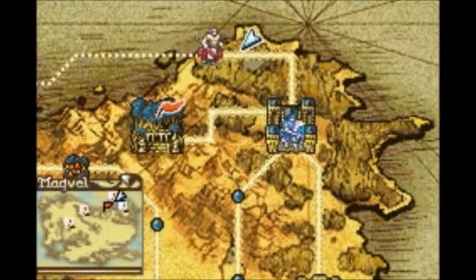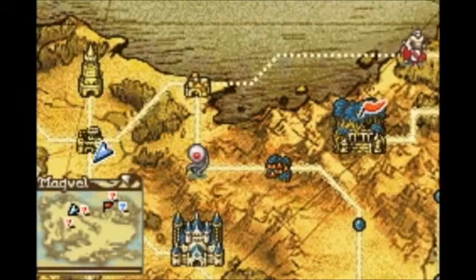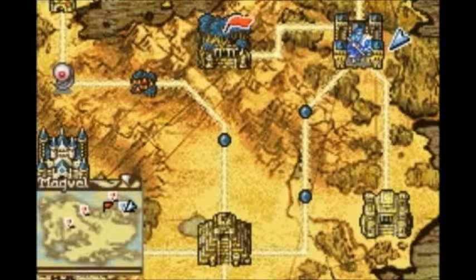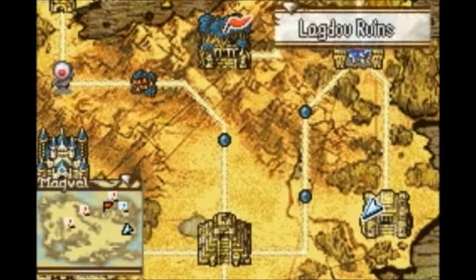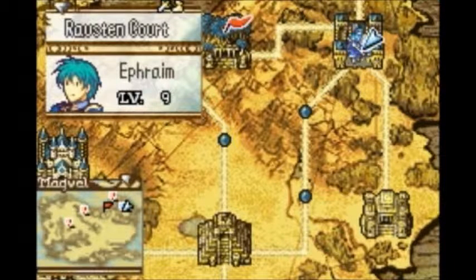A few other things opened up once we cleared the map as well. Here's Melcaean Coast — it's only for skirmishes. It's its own map, but it's purely for skirmishes and has no story relevance whatsoever. This is your last chance to grind or buy items. Oh, and this showed up — the Lagdow Ruins! It's home to the strongest enemies anywhere in the game! There's no point to doing it now, though, unless you're playing Creature Campaign, which you unlock after beating the game. So guess what I'm going to have to do once that's over? I'm not looking forward to it!